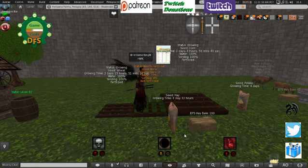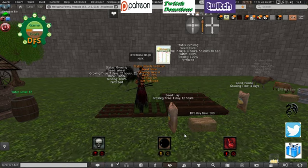So that is the nice thing with the fields — you will get a seed and you'll get a bale. Now I've been told by the DFS group that you may get an extra seed or an extra bale depending on what the field is at the end of the growing cycle. So if everything is at 100%, you have a small percentage chance to get an extra item. That extra item — say the seed or the hay bale — you can sell on the market.